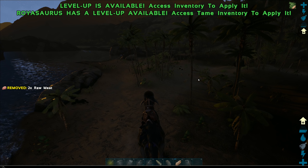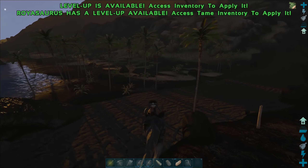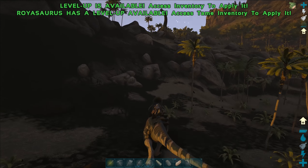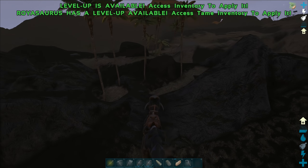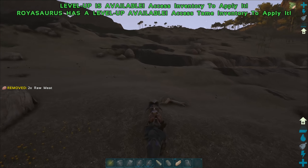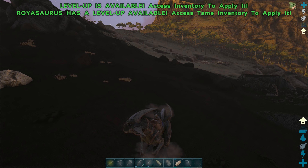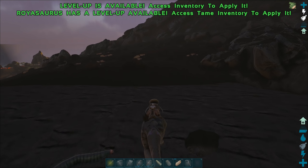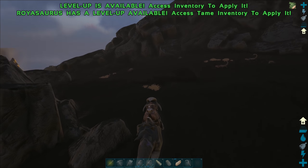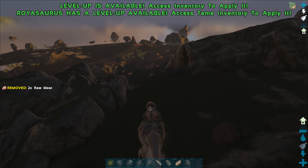Okay, so today we're gonna head over toward the redwood. We're thinking about getting some thylos, but we should probably stop off and grab some mantis. What we're looking for is mantis — we'll harvest their corpse if we find any. We want to get some polymer and then toss that in the fridge for when we need it. I did try to make some fur but we didn't have any.